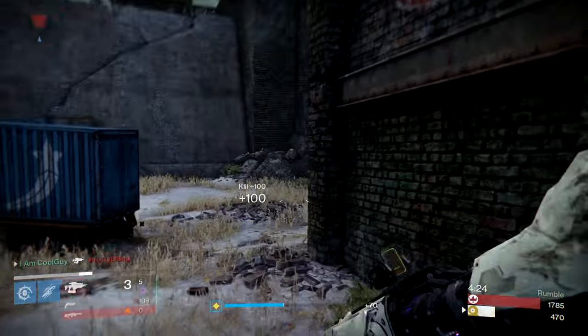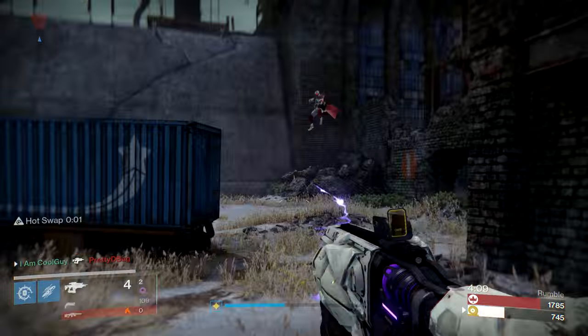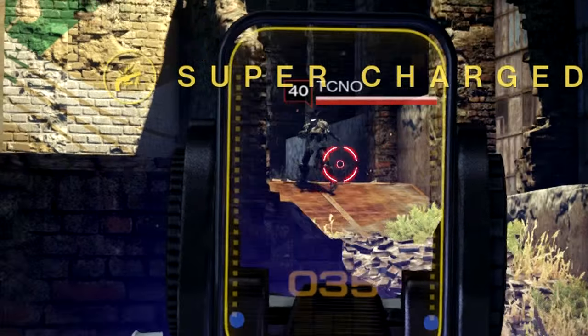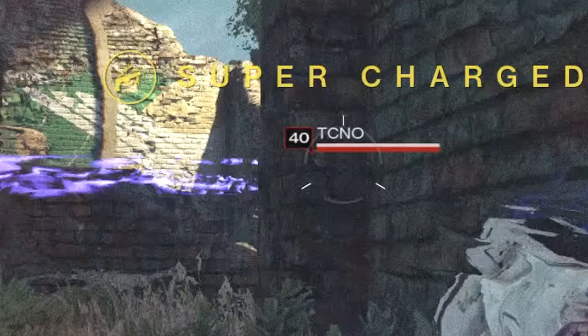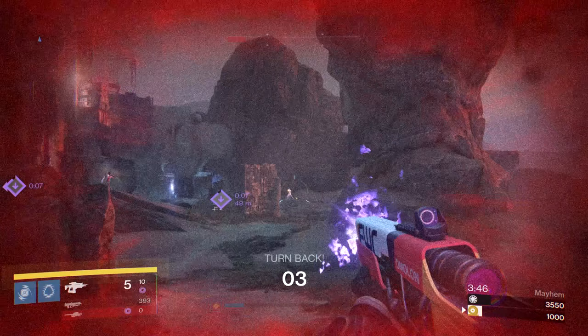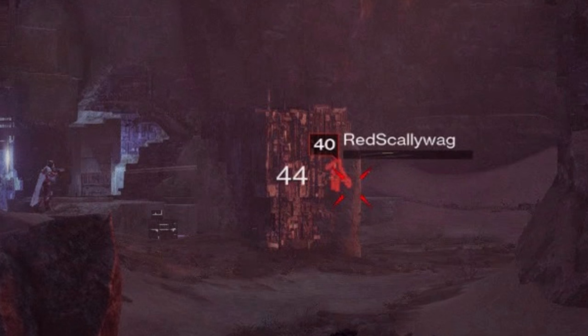It's not like you can't get a kill at far ranges, because you can. Once you start seeing a different number for the fusion rifle that you're using, you're pushing its extended effective range. Like my Darkblade right here, it does 50 per projectile, but at this range it does 48, which is still good. My Vacancy does 49 per projectile, but on this deep one I land for 44.